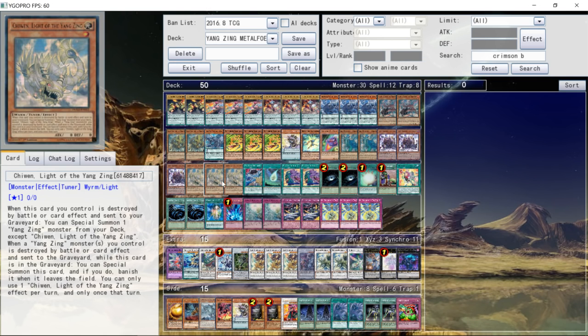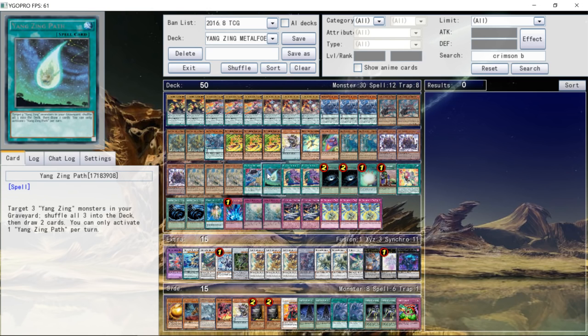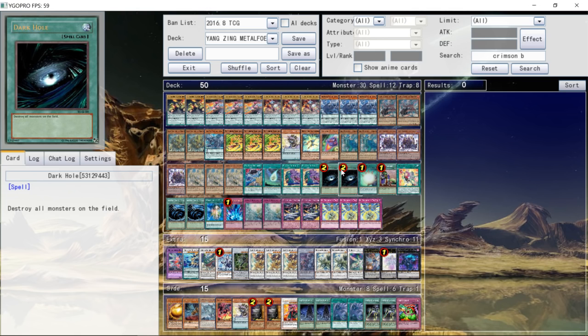It was 30 monsters. For the spells, pretty simple: 1 Painful Decision, 1 Yangzing Path, 2 Desires, 2 Dark Holes main deck, 1 Soul Charge, 1 Upstart, 1 Metal Foes Fusion, 2 copies of Mystical Space Typhoon, and 1 copy of Oracle of the Zephyr.